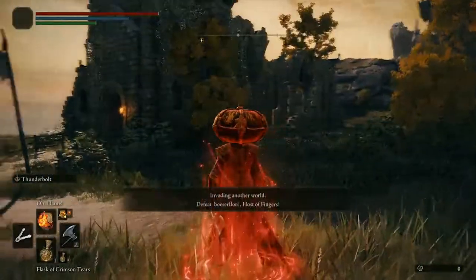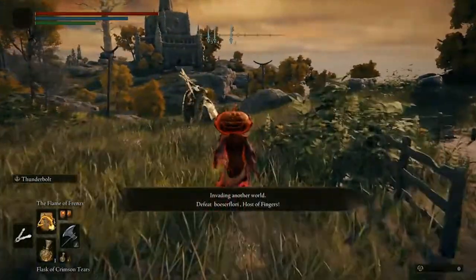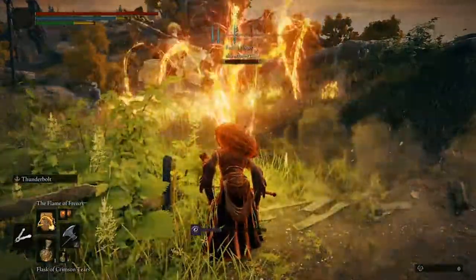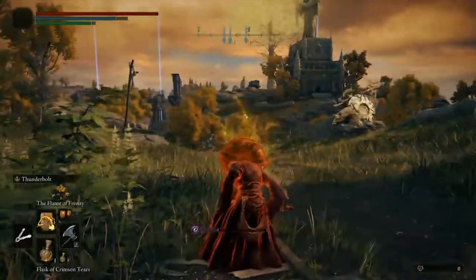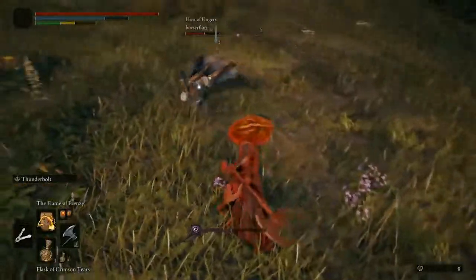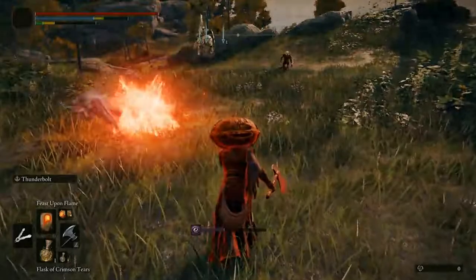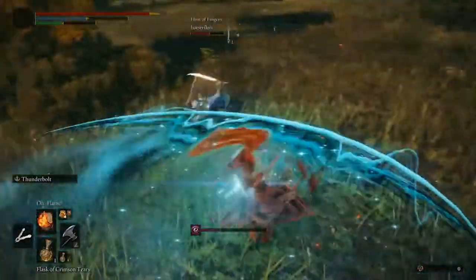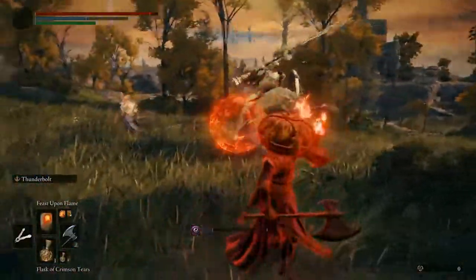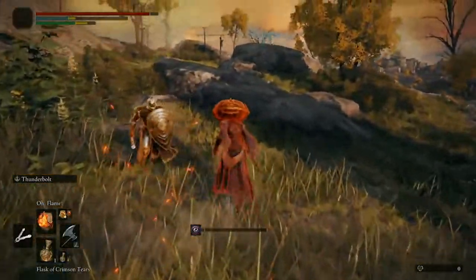I'm hoping that in the final release of the game, we will not only get a big fireball — a la Great Chaos Fire Orb, or even Black Fire Orb — but also a big melee range explosion, a la Black Flame and Ignite. But even if we end up having things that are completely different, like Flame of Frenzy or even Beast Claw, I will be satisfied with it, because the damage on those is quite good even at this low level with these non-scaling talismans.